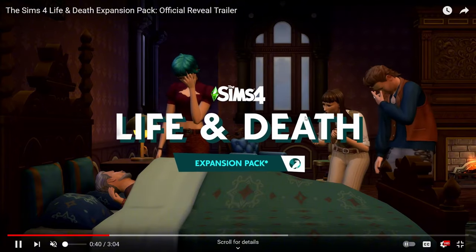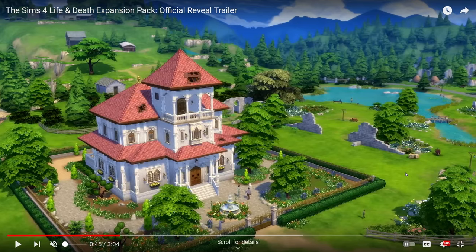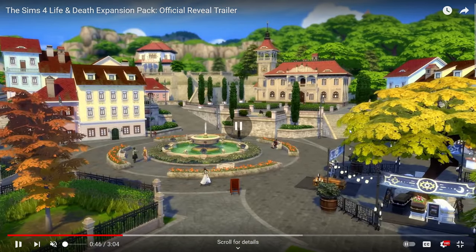It seems like the family is super aware of it now, and that launches us back into the world — another really big view. This must be the downtown; it kind of reminds me of the downtown of Tartosa with all the high-rise multi-story buildings. There are huge family cottage-style houses, and then this again is the town square. Off to the side there seems to be an area where you can browse coffins, because there are a ton of coffins just laying around — like a coffin store.